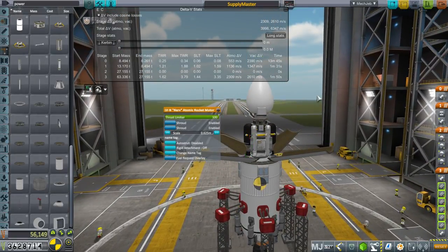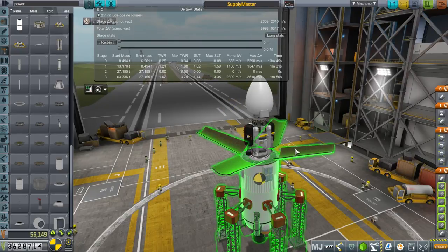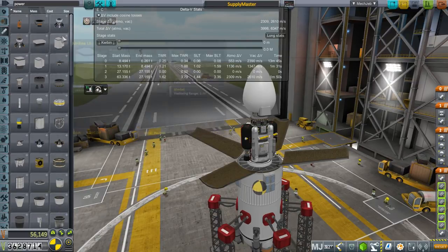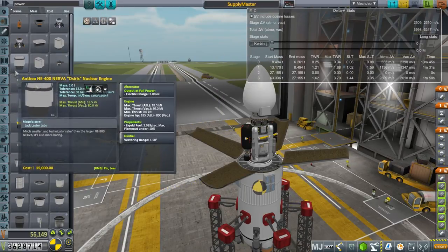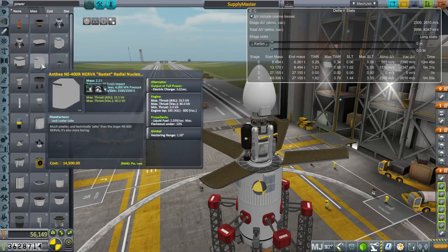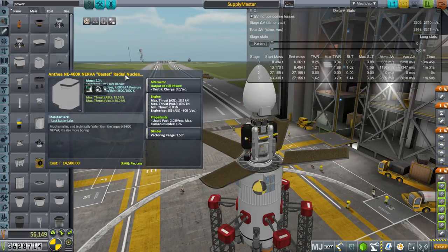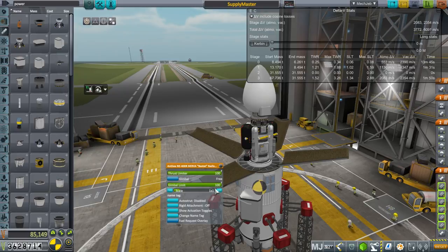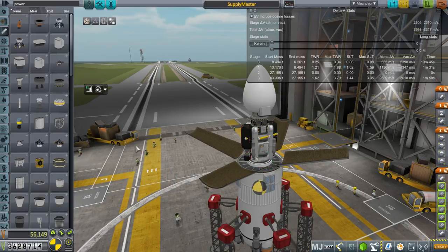We won't have to launch the nuclear engines again. Our lander will also use nuclear engines, but not the NERVs. I could have used the Lackluster Labs ones — I decided these would look better. For the lander, I used the Nerva Bastet radial nuclear engines. They have a little bit more thrust than the NERVs, have gimbaling, cost more, and weigh about the same. Lackluster Labs has its own tweak scaling with a small option that I used for the lander. You'll see the lander in a bit — I think you'll like it.